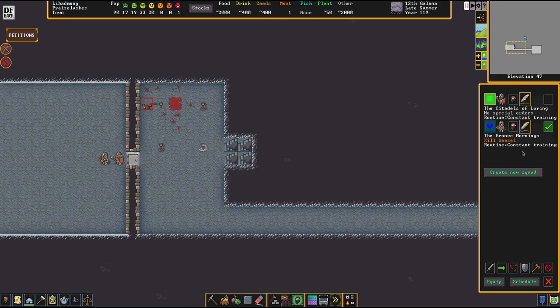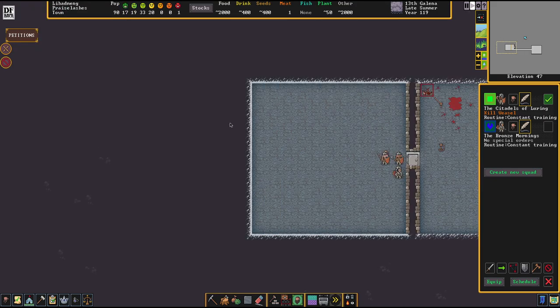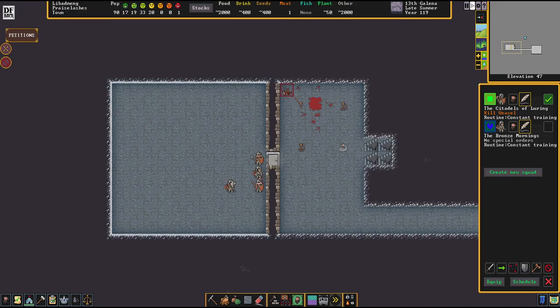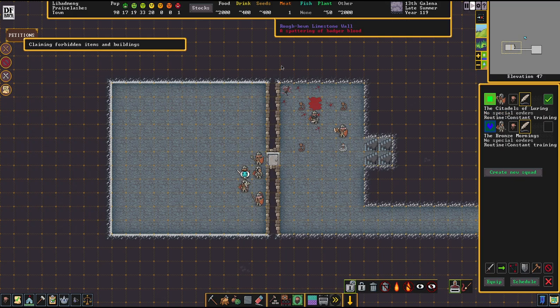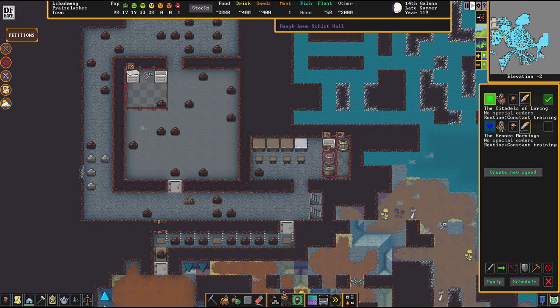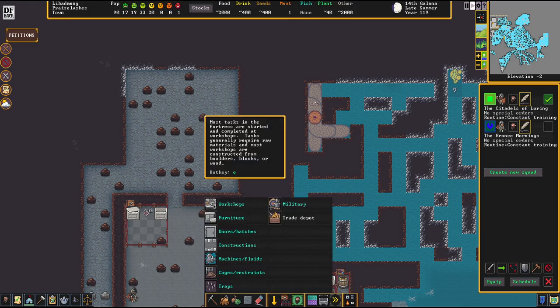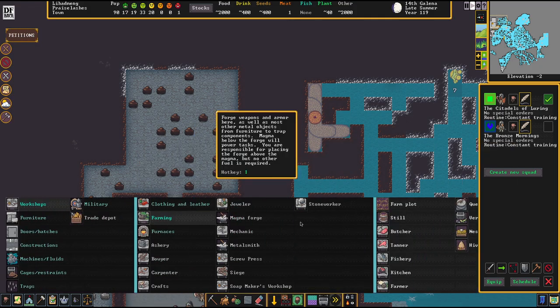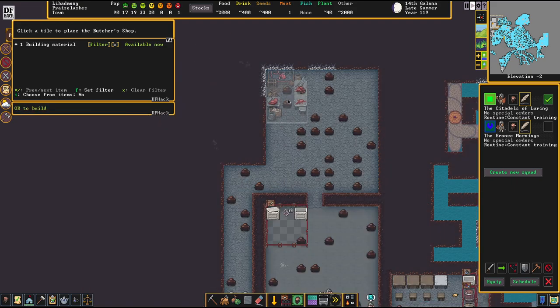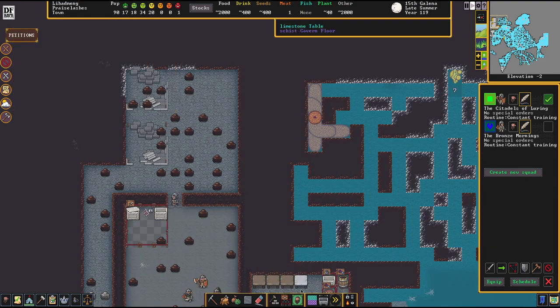Now I ordered the wrong guys - these guys are a surface squad. The other way around. There we go - it's leg day today. They're going to go out of their basement, splat a little weasel there. That reminds me that I had something to do down here. So we're going to go for this place here and set up a butcher and a tanner here. This way there's going to be a quite high chance that whatever dies down here will get processed down here as well.